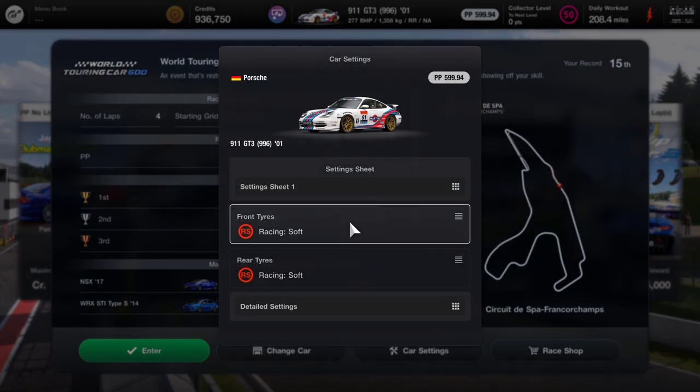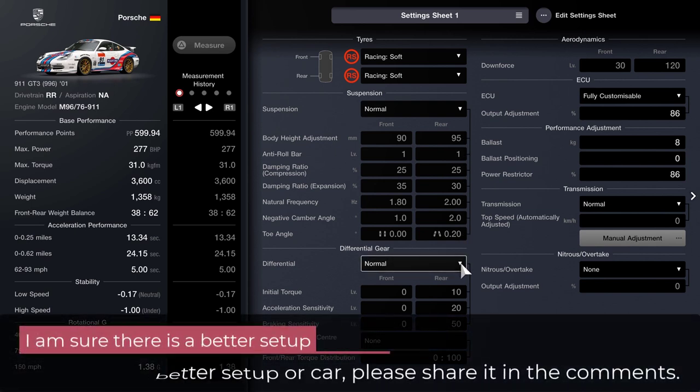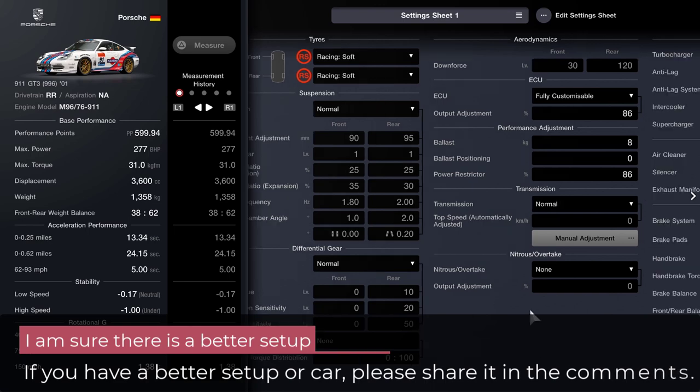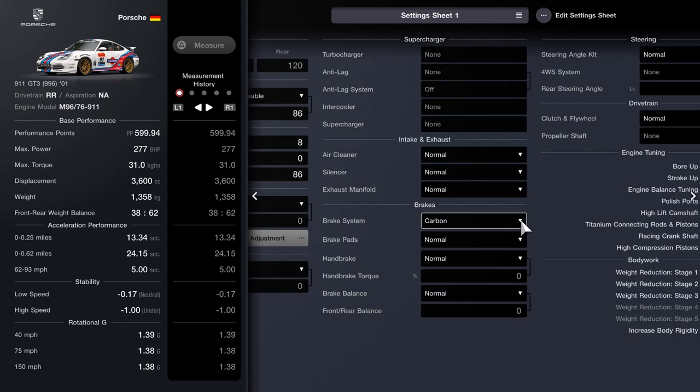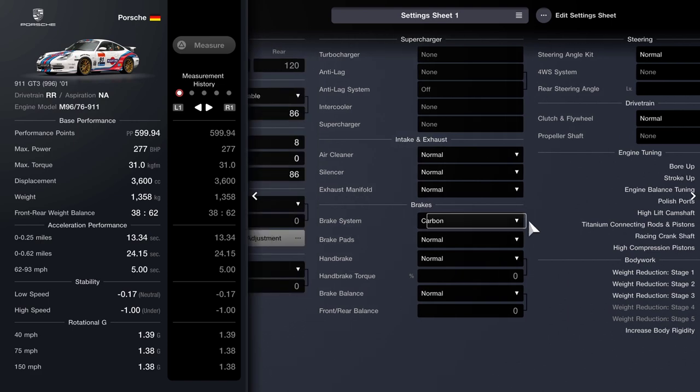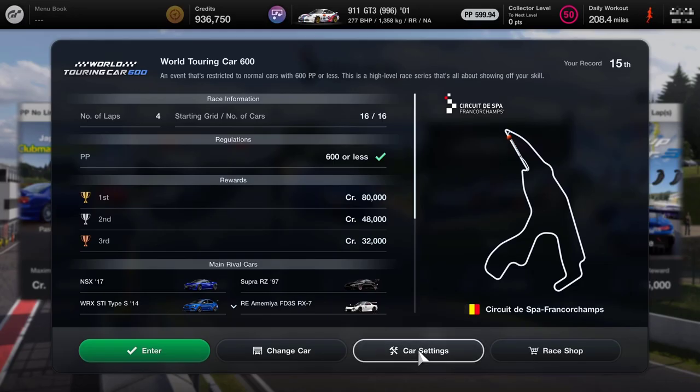Three races left to do at Spa. We're going to run with the Porsche 911 GT3. The suspension and differential are all standard and I've got the output adjustment at 86, balance at 8, and the power restrictor to 86 to bring the performance points under the 600 that's required. I've got the carbon brakes — otherwise the car is fairly standard.